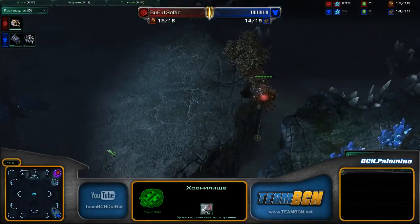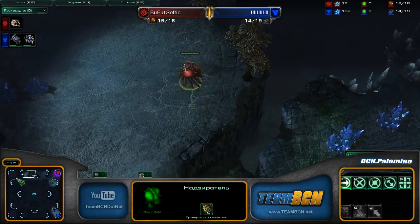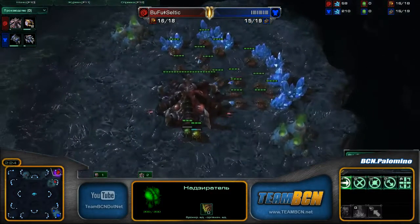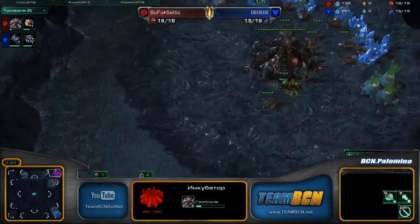So it looks like this Overlord is going to go ahead and scout cross air perditions to the far left — not going to see anything. And just like what we saw in the last game, Bufu Celtic is going to make the long journey across and be able to keep an eye on this third eventually in good time. Looks like no pool; we are going to see a similar opening going down here, looking like a 15 hatch before pool.